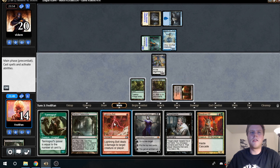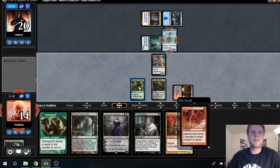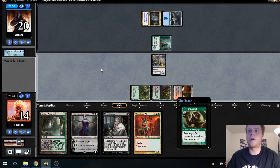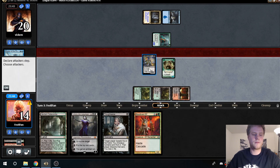We're just going to end it right now for this guy. Cast our Tarmogoyf — have a nice big beater here. Even if he plays a lord we get to have a blocker. Get our attack on, bash for two.